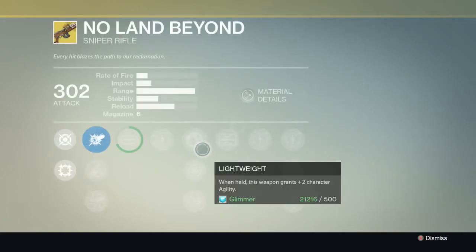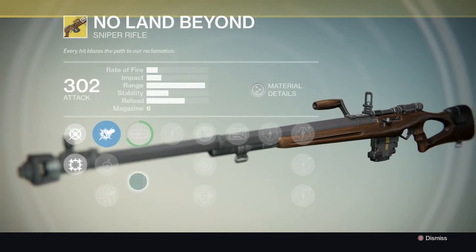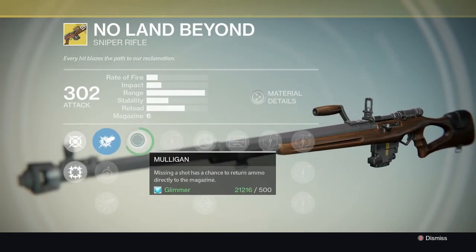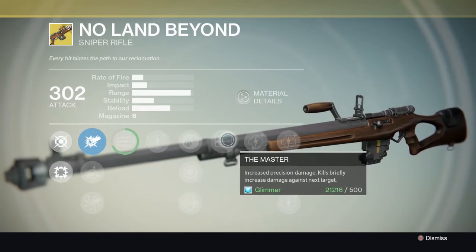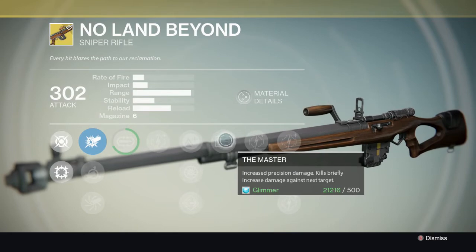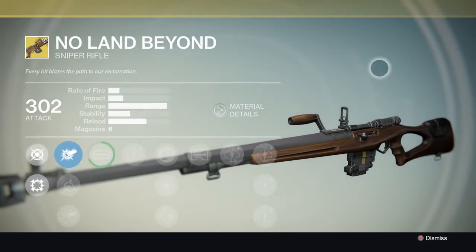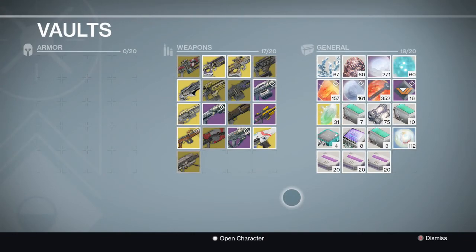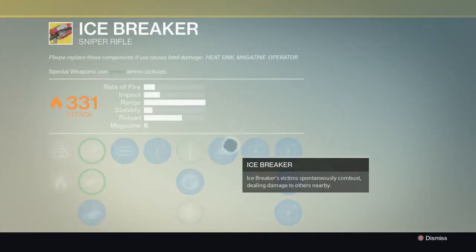Next up is the best gun in the entire game - No Land Beyond. This is an exotic sniper rifle that goes in your primary slot. Its perks are Mulligan, where missing a shot has a chance to return ammo to the magazine, and The Master, where precision kills briefly increase damage against the next target. Use this all the time - dismantle all your other exotics.